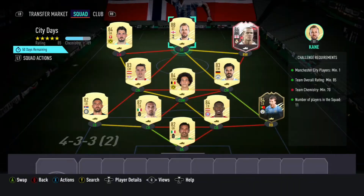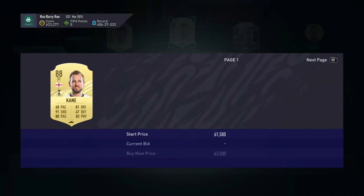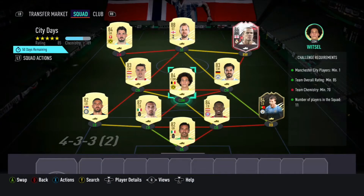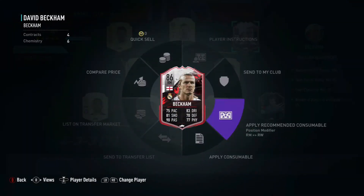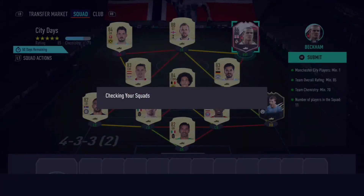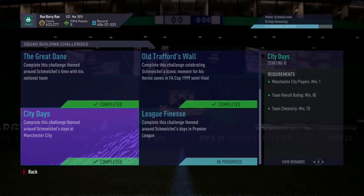I put Kieliniani in — quite high rated. These are the players that are going to bump the rating up, players like Kane — your 86s, your 87s and above. I was actually one short on chemistry which I didn't realize, but that's fine — just submit it.